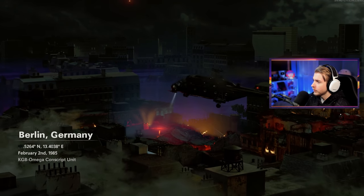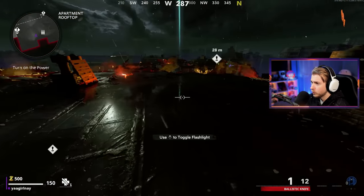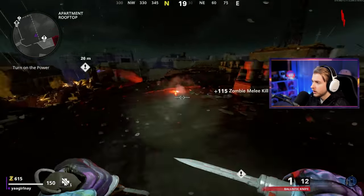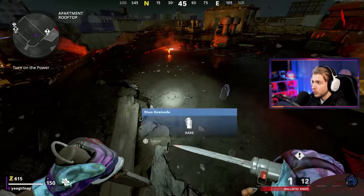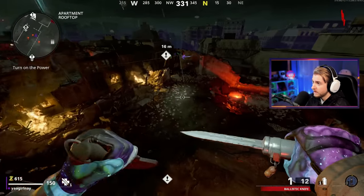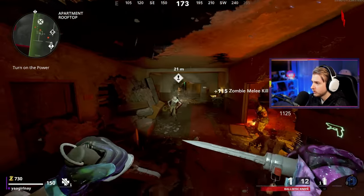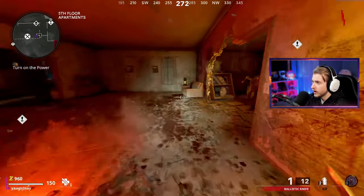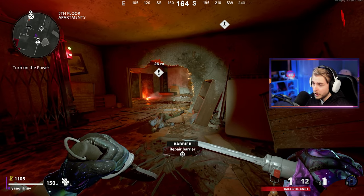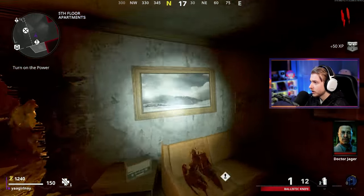Here we go, dropping off on Mauer. This should be interesting because I don't actually remember how the ballistic knife does in zombies. We can melee and shoot it, even though we only have about 12 bullets. With our crossbow the damage fell off pretty fast — I wonder if it's the same here. We already have two stuns so we can get that camo going whenever we want.